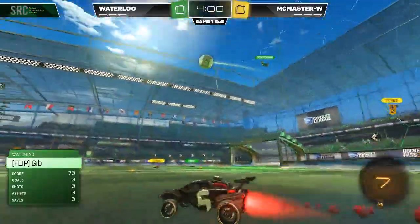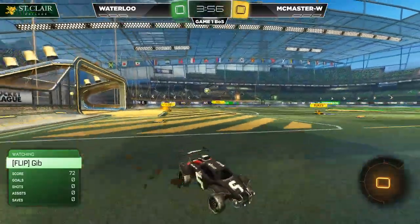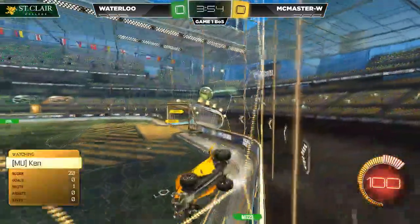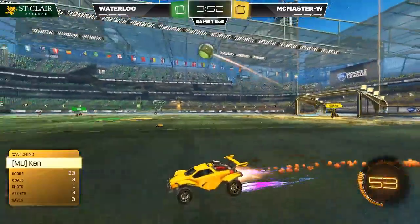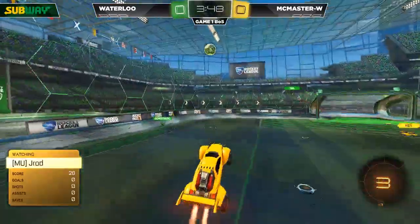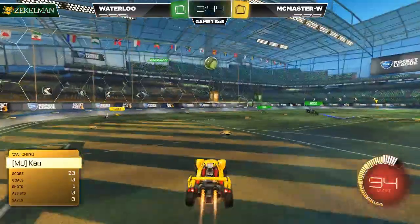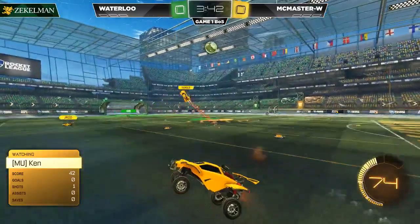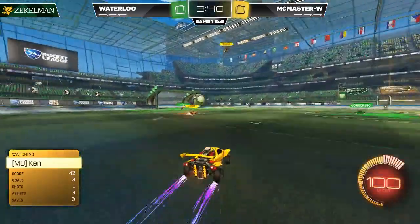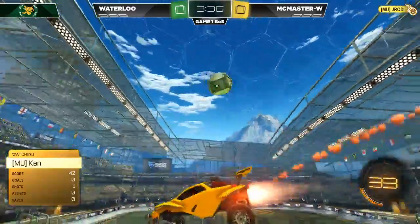Doesn't quite work out. Still on the attack, though. Sends that one down to Gibb, sends it along. Ken. Now Rooks will send it up. Ken going after it. Go Rocks Go in the corner, now Gibb tipping it along on the wall, sending it in front. Ken with a good defensive play to knock it all the way down. Rooks trying to get a tip on it. And then J-Rod sending it right off the bar.